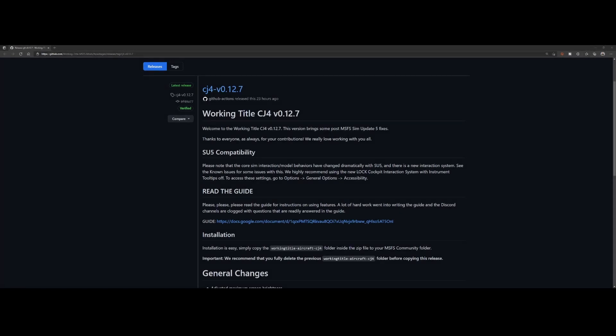Welcome to this new add-on spotlight. In this spotlight we're going to look at the release notes of the Working Title CJ4 version 0.12.7, which has been released 23 hours ago as you can see here.